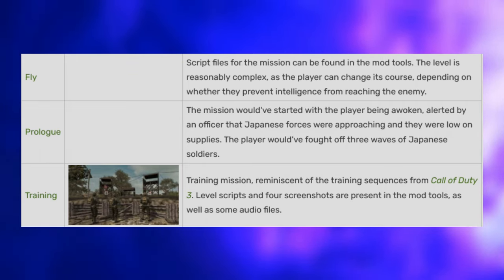Default Weapon — like Brains, Default Weapon is another secret weapon hidden inside of World at War. This is essentially the base for weapons in Call of Duty titles based on Infinity Ward's IW3 engine. It's basically a hand that fires bullets, and it's really funny.